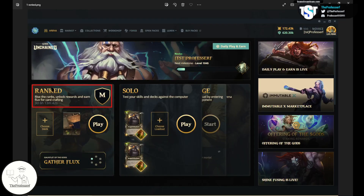First of all, for you to gain rank, you have to play the ranked mode for Gods Unchained, and you make your way up the ranks only in the ranked mode gameplay. You cannot gain ranks in Solo, Direct Challenge, or the Tutorial.